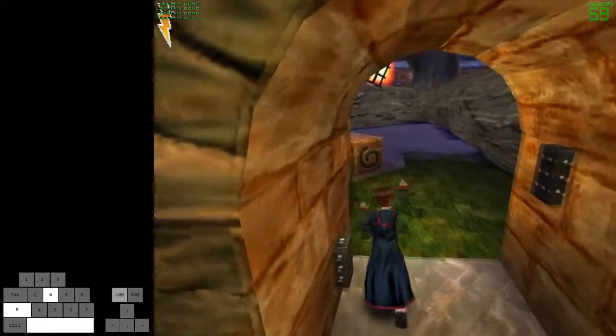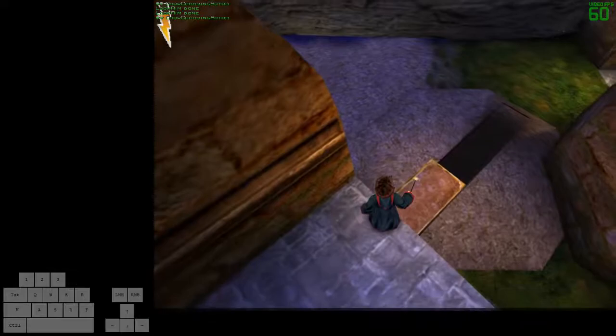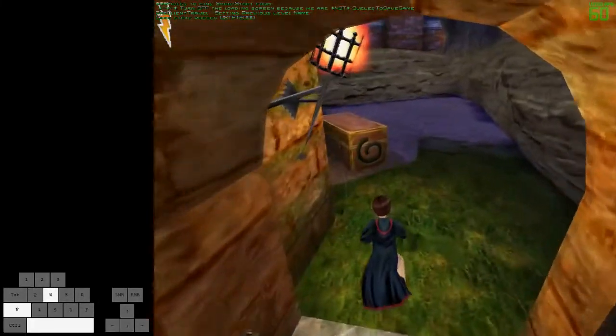Once you come over here you're going to jump and then hit the Flipendo, grab the block, and do a moving object boost. What I did there — I'll show it off again — you're going to look downwards in midair and shoot the Flipendo, then jump immediately so it launches you right into the ledge.